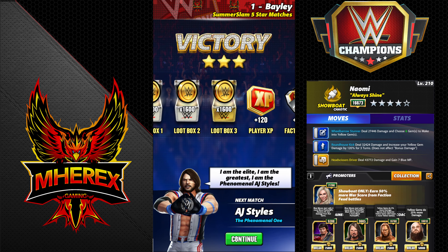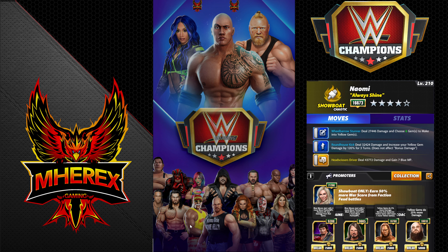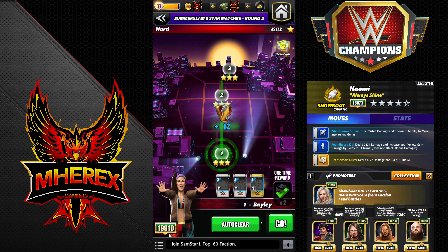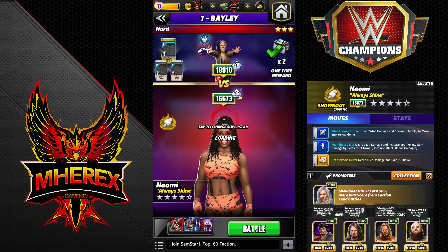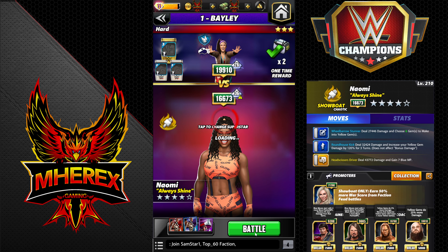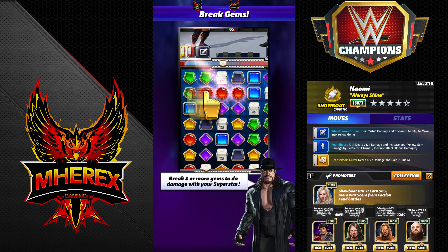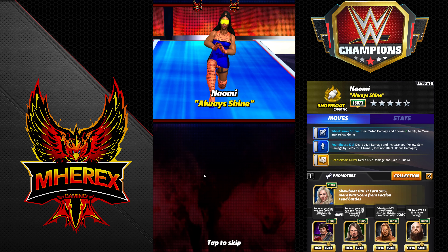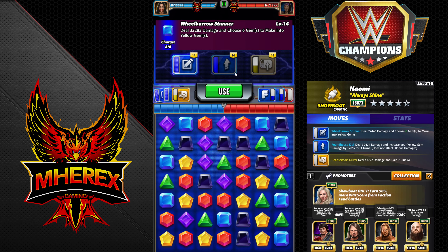I'll run it one more time, hopefully with the board cooperating. Also keep in mind, if that MP up goes higher at gold — which I think it does, but I don't guarantee it — then you don't need to make a five match. You can just do two or three matches to get the boss plate to go off if it goes up one MP. I should really have looked that up before this video, but I don't have her at gold yet, so this is how I have to play her.